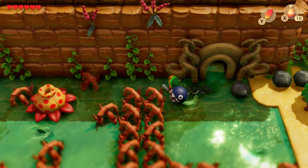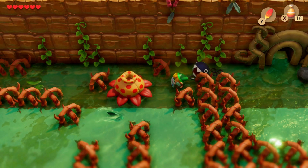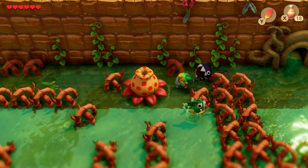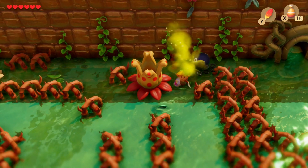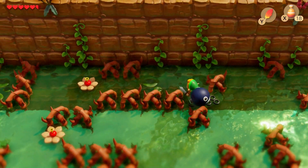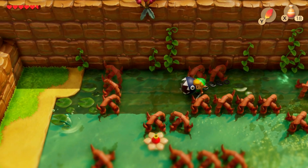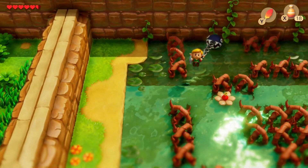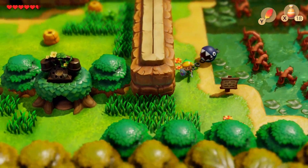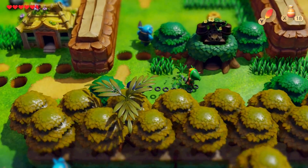Hello everyone, my name is Appleguy, and welcome back to another episode of Let's Play The Legend of Zelda Link's Awakening. In the previous video, we beat Bottle Grotto, the second dungeon of the game. It was a very good time, and we got the power bracelet, which lets us pick up rocks and things of that sort. And if you missed any of the episodes, you should watch the LP shorts to catch up if you are in the mood for that.